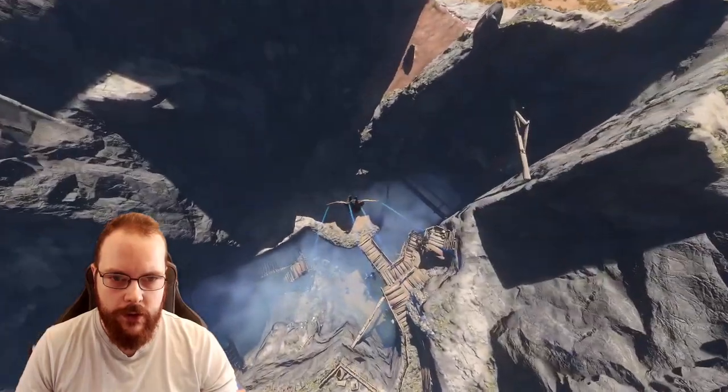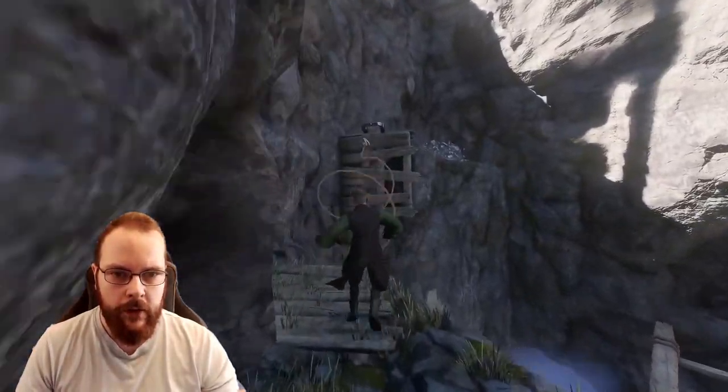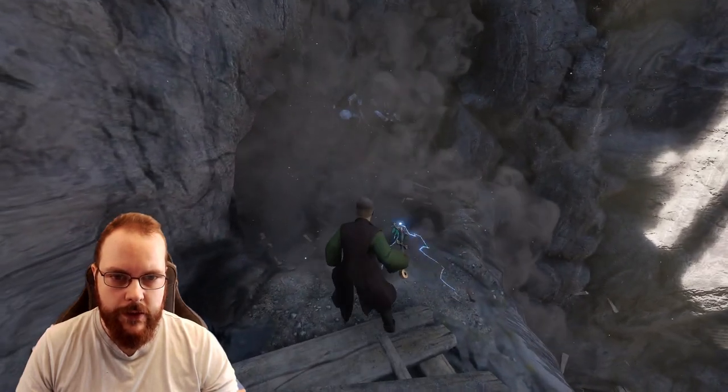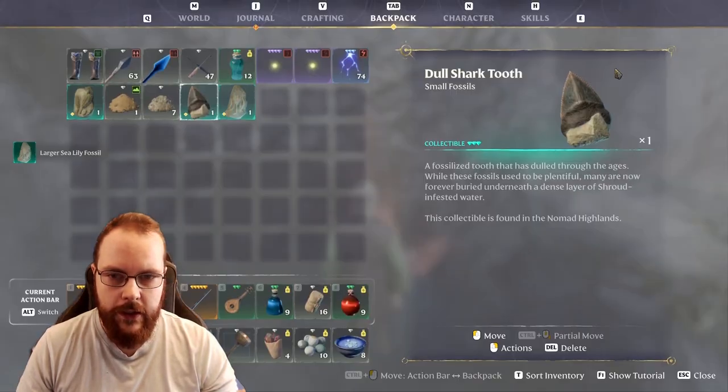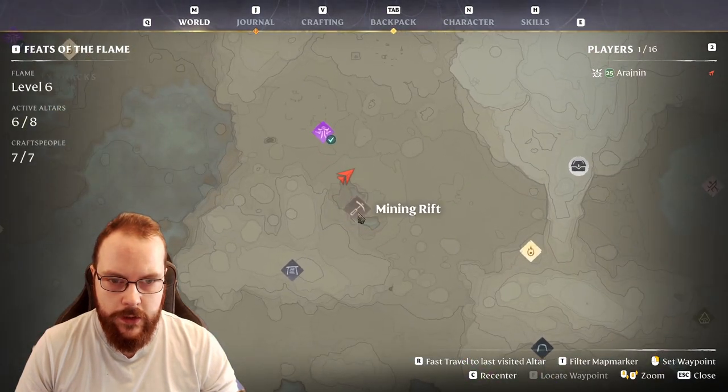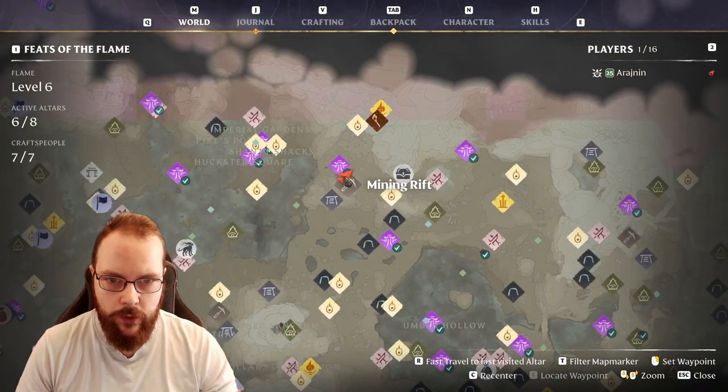The third one is also located fairly close. It is down in this mine — you can use these exploding barrels to showcase the location. Right here we have the larger sea lily fossil, located in the mining rift right over there.